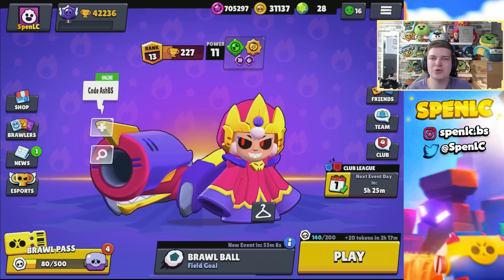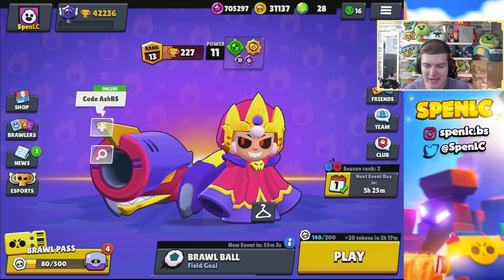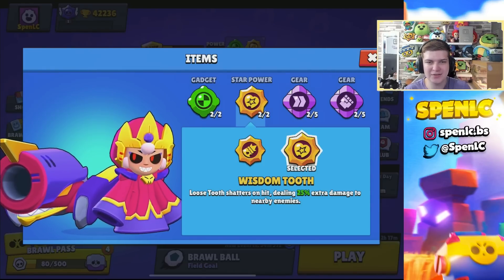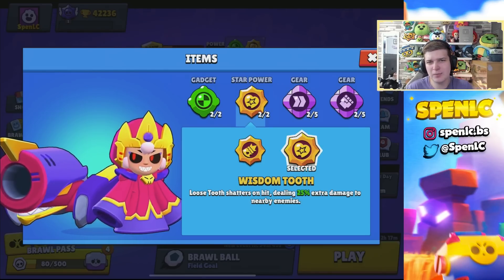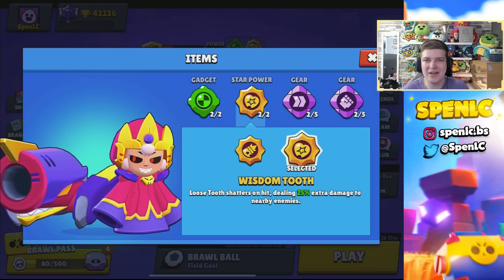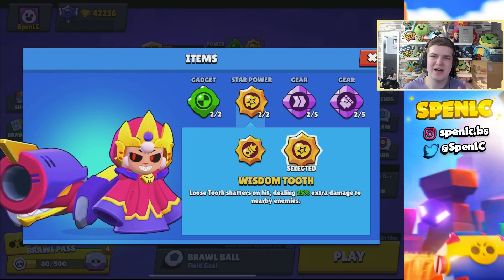That's going to be it for today's video - maintenance is literally in five minutes so I can't play any more games. I didn't get the most chance to try this star power out, but it's going to be really nice for Bonnie especially because she can't deal with a lot of brawlers in her face. The extra 25% damage is pretty nice - I won't say it's completely OP since the range when it splits off isn't a lot, but it's a nice bit of extra damage, especially against tanks. Let me know what you think in the comments, like and subscribe, see you next time.